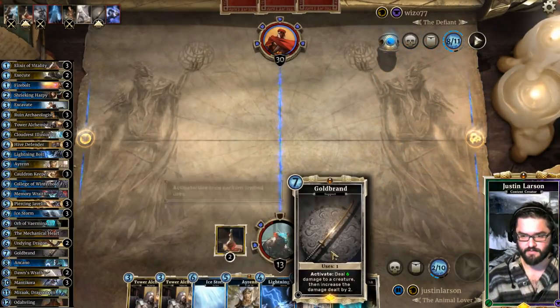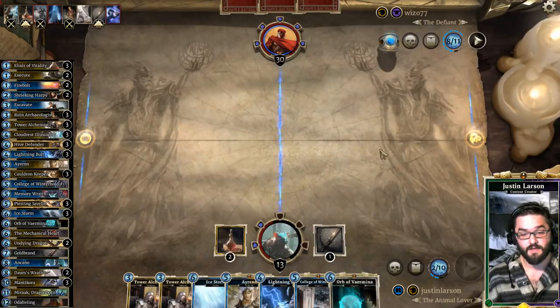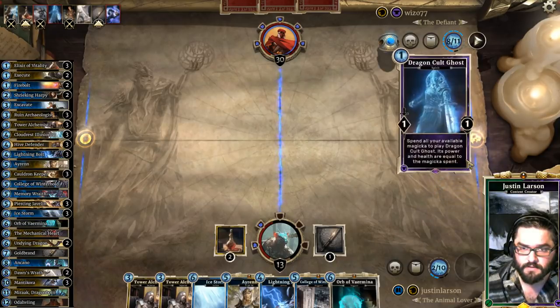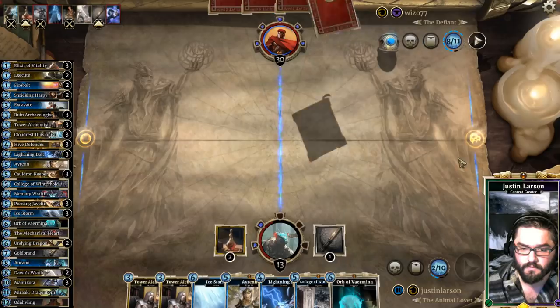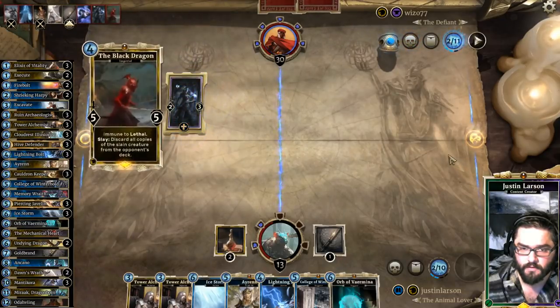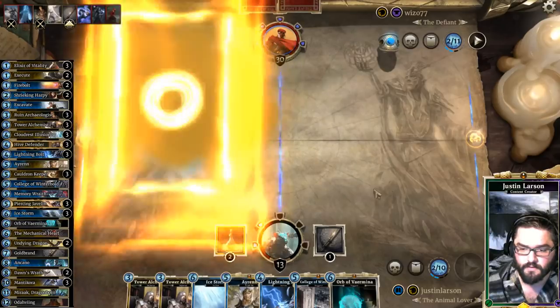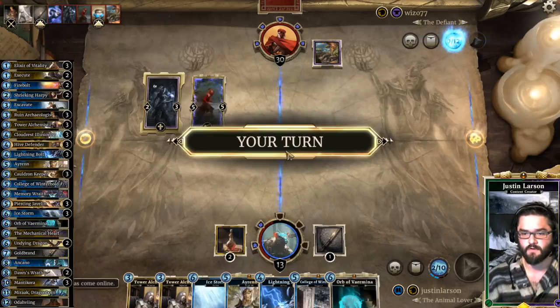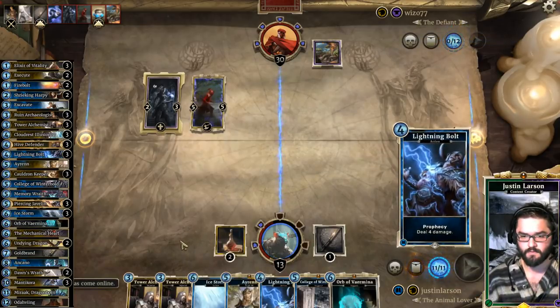I'm gonna Tower Alchemist — can't have more than six. It could be that he brings back Dragon Cult Ghost. Barrel Stalker, Black Dragon. There's the Hissgrove — so his last card is the Ghost. I need to Ice Storm, Lightning Bolt.